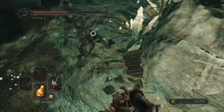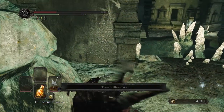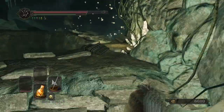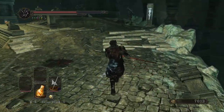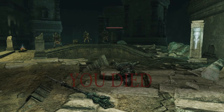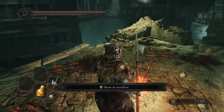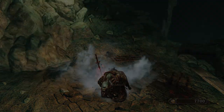Holy shit. Flattened my face. I'm doing terrible — can you imagine how I'm going to do on the bosses? This almost makes me want to use a shield. But I went through the entire game without using a shield — I'm certainly not going to change now. Nope. Back to Majula, to the jeweler — which is actually the armorsmith, strangely enough.